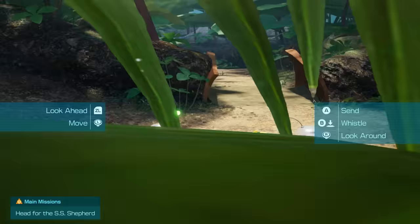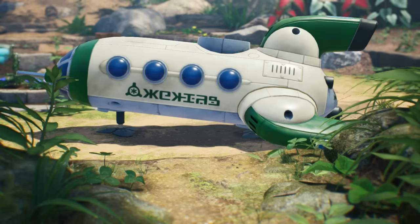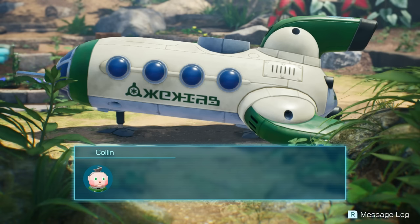Now then, let's go find the SS Shepard. Let's do it! Fall in line, everybody. I wonder if we'll find some Pikmin soon. Well, there we go — there she is, the SS Shepard. I can see the ship, but I have no idea how we're going to reach it from here.